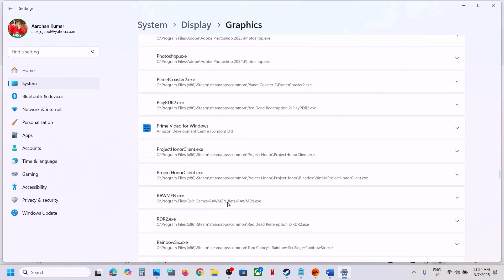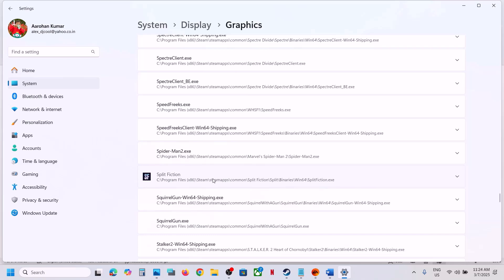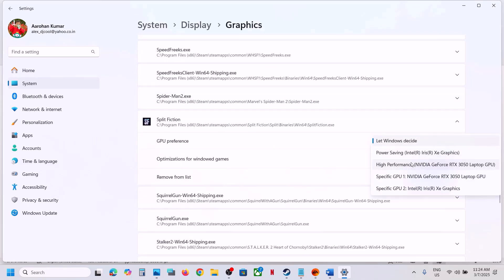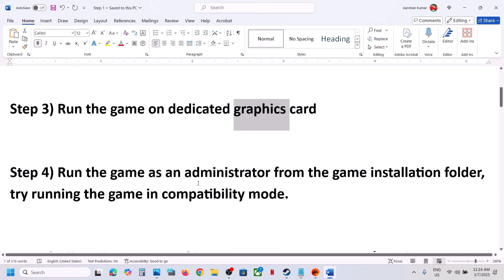Once the game is added, scroll down and find it in the list. Click on the game and you will see GPU Preference. Select High Performance — your Nvidia or AMD graphics card. Select your graphics card and then you can launch the game.